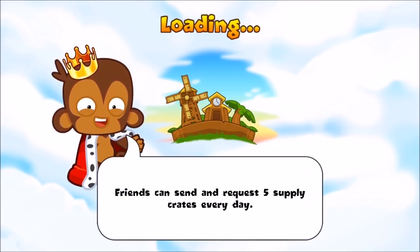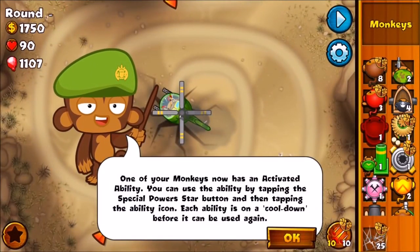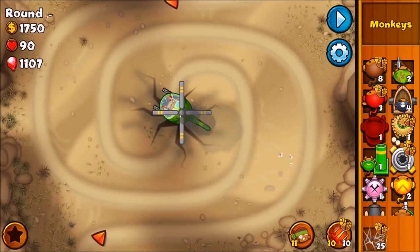I'm bound to die on the first try, I bet I will. One of your monkeys now has an activated ability — you can use it by tapping the special power star button and then tapping the ability icon. Each ability is on a cooldown before it can be used again. I think it's the overclock ability — pretty cool.